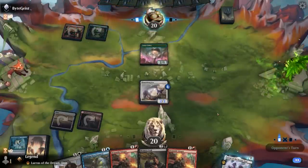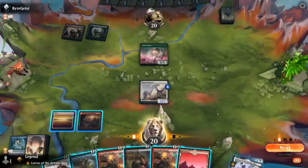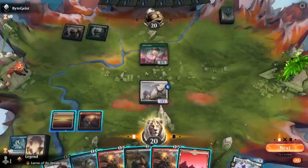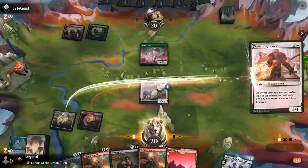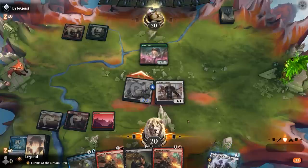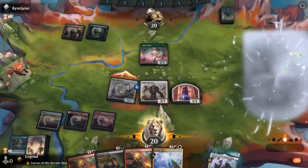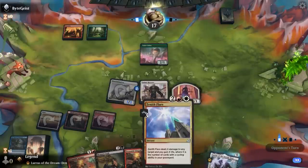Opponent is on red-green with a turn 2 Lotus Cobra. If I cycle into a Go for Blood I could maybe kill the cobra, but chances of that happening are pretty low, so I think I'd rather just develop my own board — either with rescuer or stinger. I'll go with the rescuer for now. Fox can attack and we'll cycle before damage. There's a Zenith Flare already — probably don't want to use it to kill the cobra, typically want to save it to go face.